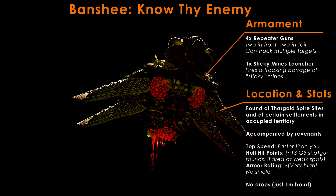If you hit their weak spots, they take about 15 G5 shotgun rounds to go down. Their armor rating, if you're shooting at them outside of the weak spots, is incredibly high. They have no shield and also have no drops. All they will reward you with is a 1 million bond when they are destroyed.